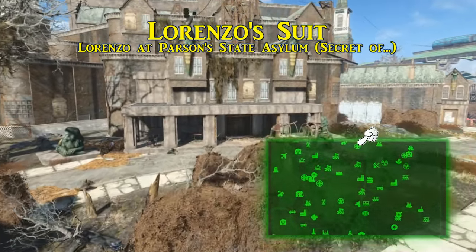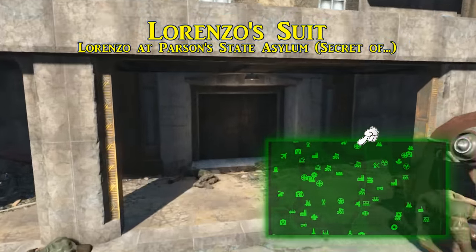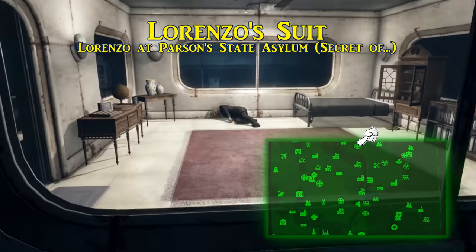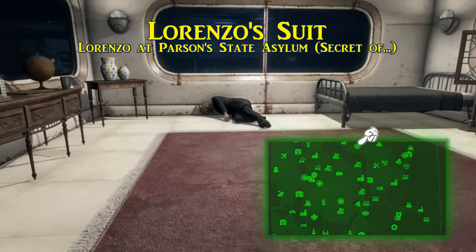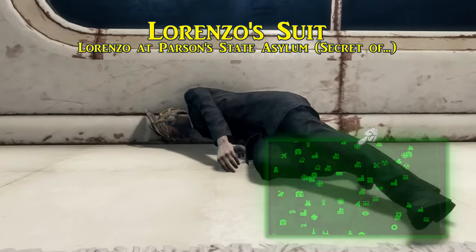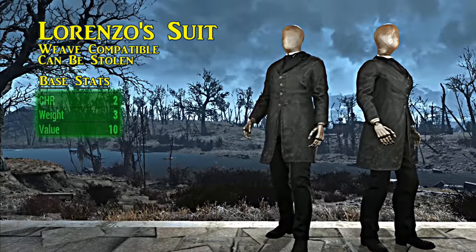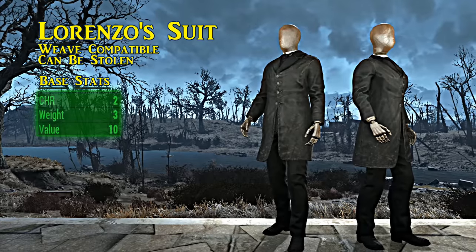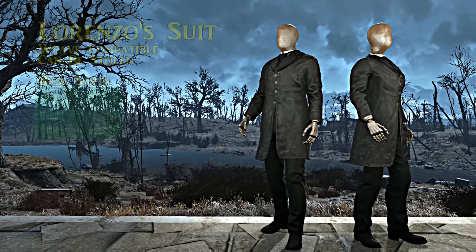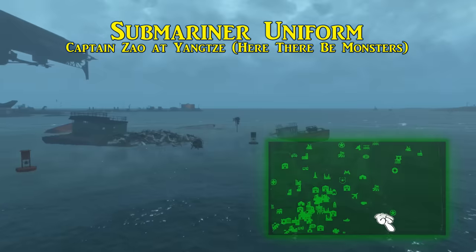By progression, the next one is Lorenzo's suit, worn by Lorenzo in some of the final moments of 'The Secret of Cabot House.' You go to Parsons State Insane Asylum where you find Lorenzo. You have numerous options in this side quest regarding what to do with him, but his outfit can be pickpocketed if he's still alive or taken off his corpse. Lorenzo's suit carries a bonus of two to charisma and extra ballistic weave can be applied as well.